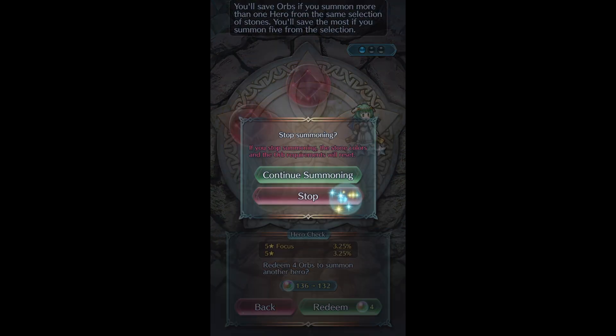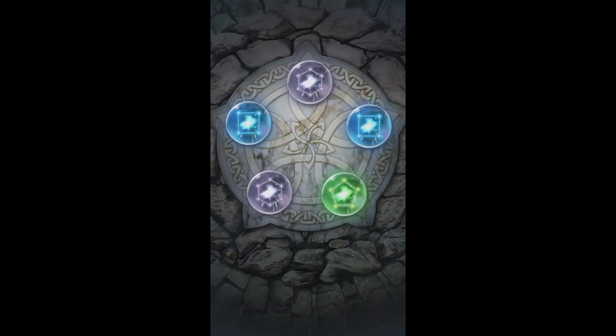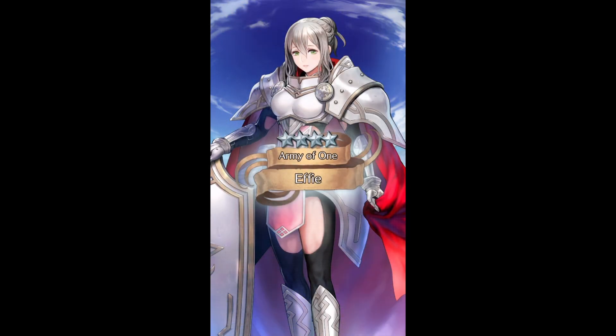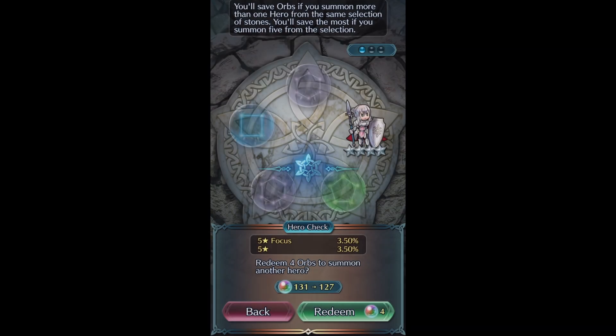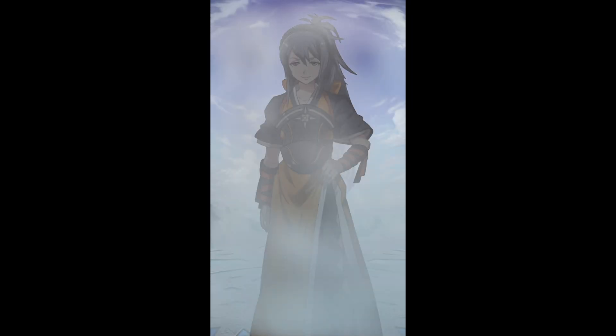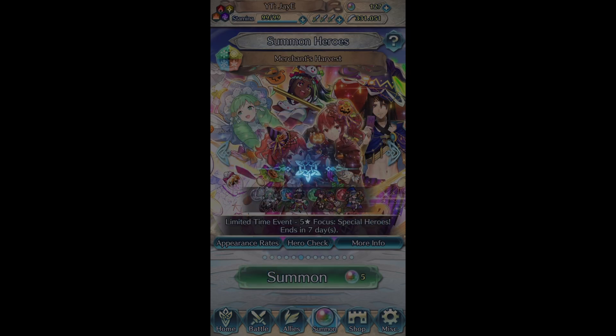Even if Sita survives Nurgle it's with like 5 HP. Tamara does way better against stuff like Nurgle, but against cavaliers and armors Sita has the upper hand. There are trade-offs - Sita has Unity so if Tamara gets debuffed she doesn't have that luxury. But Sita also doesn't have Bulwark and doesn't have buff negation, which can be really huge. They both have pros and cons for sure. I've been using them both on the same team - it's not the greatest team synergy since they're both lance infantry, but it's fun.